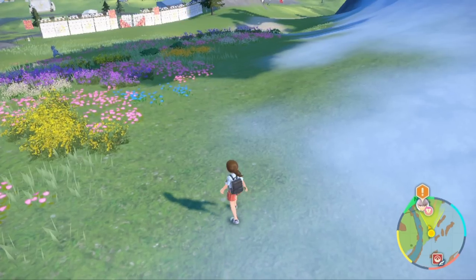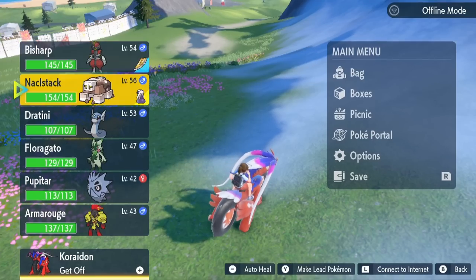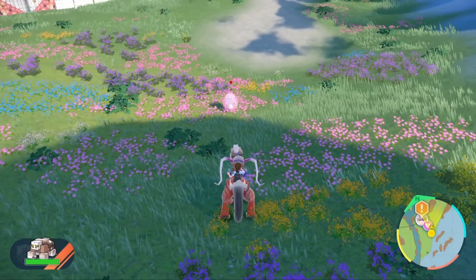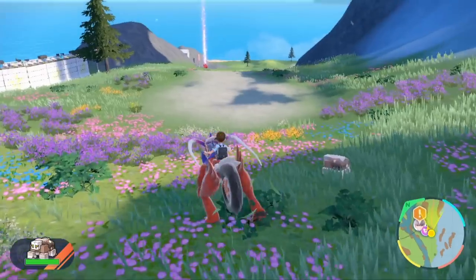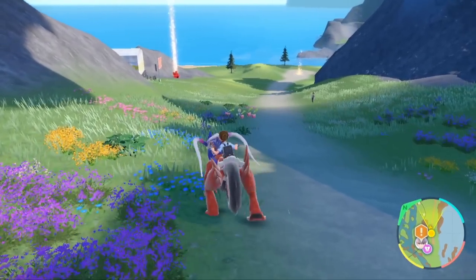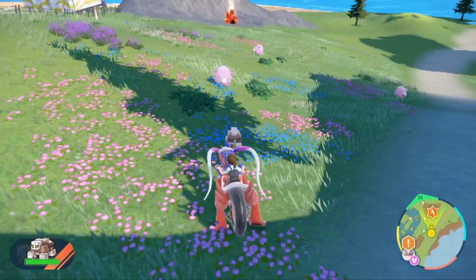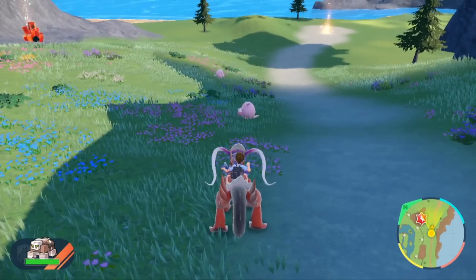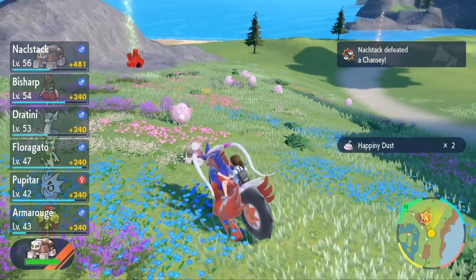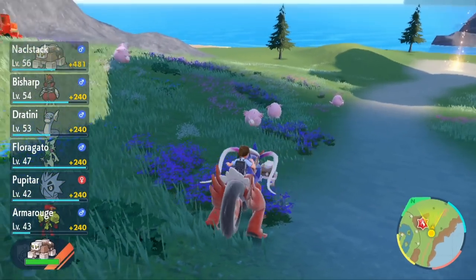Get on your mount and make sure your Knacklestack — or whatever Pokemon can beat Chansey — is your lead Pokemon. If you need to swap it, open the menu and press Y on the Pokemon to move it to the lead. With your Pokemon as the lead, go up to the Chanseys, get kind of close but not too close, and press R to send out your Pokemon for an auto battle. Press ZR to recall if needed so your Pokemon doesn't go fight the flower Pokemon and lose. Run up and down this path — you should find Chanseys very often.